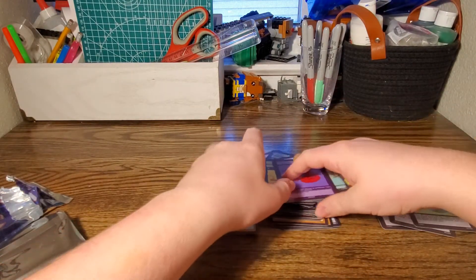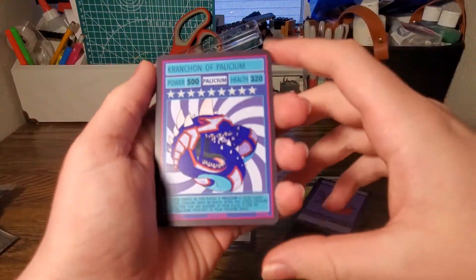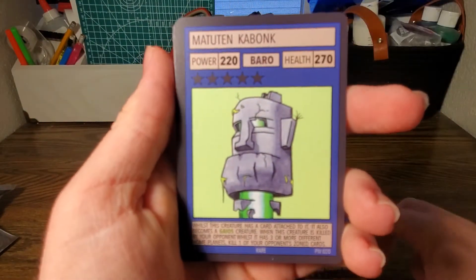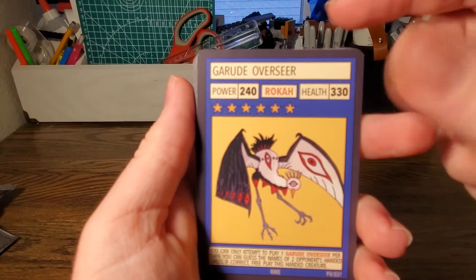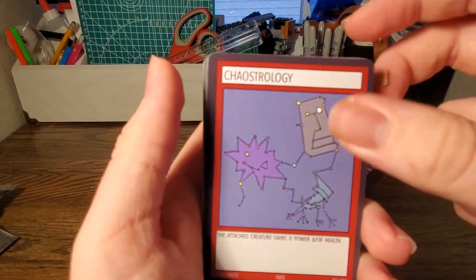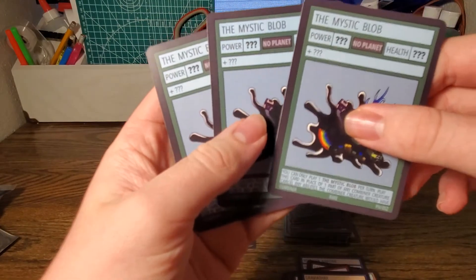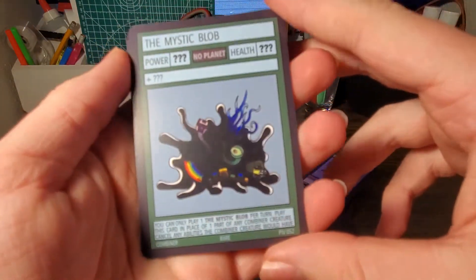So now I'm going to go over all the rares we got from these packs. We got a really rare Kranchon Apollisium, a Zatalon, a Mutant Kabonk, a Garud Overseer, a Time Flash Portal, two copies of Chaos Astrology, two copies of Gravithax, and three copies of Mystic Blob. I thought Chaos Astrology was going to be the troll rare, but Mystic Blob might end up being it.